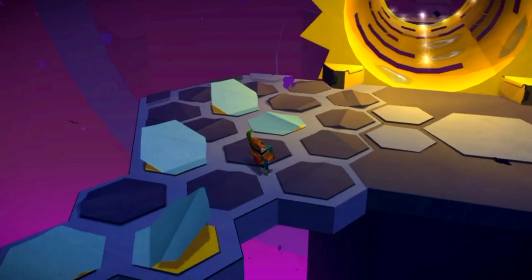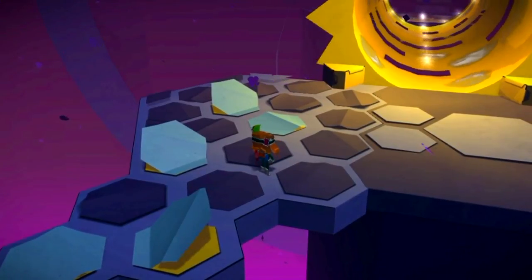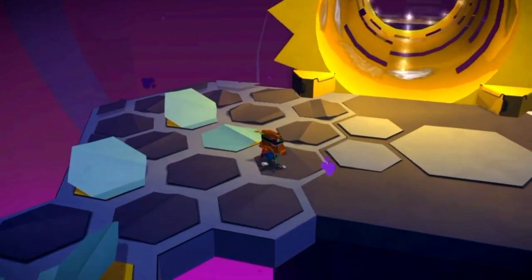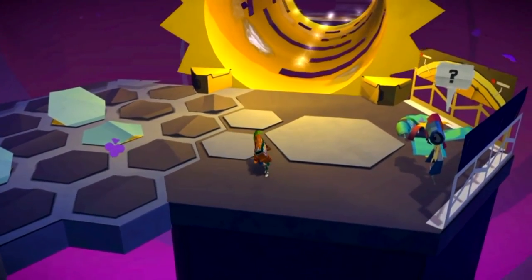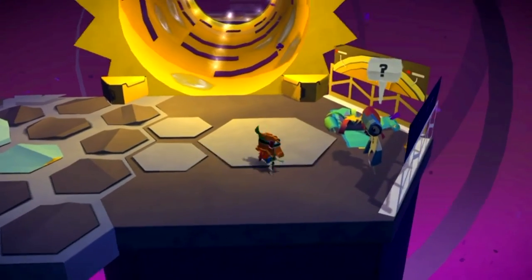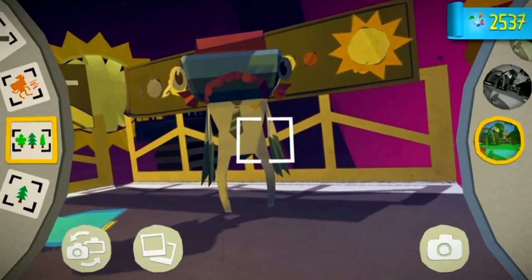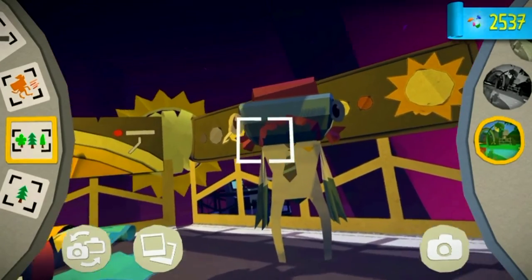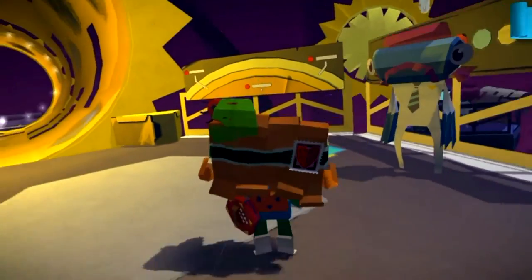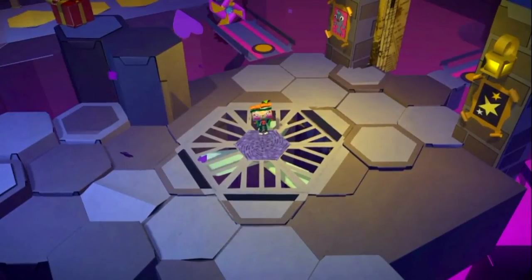For another extra things to do blue present, get to this area and head over towards the right — you will find this guy. To open up this blue present, all you need to do is purchase a tie with your confetti and pin it on him, and you will unlock this blue present.